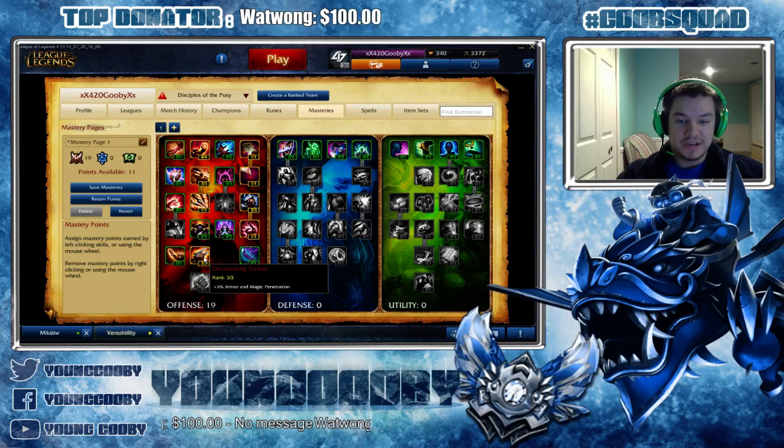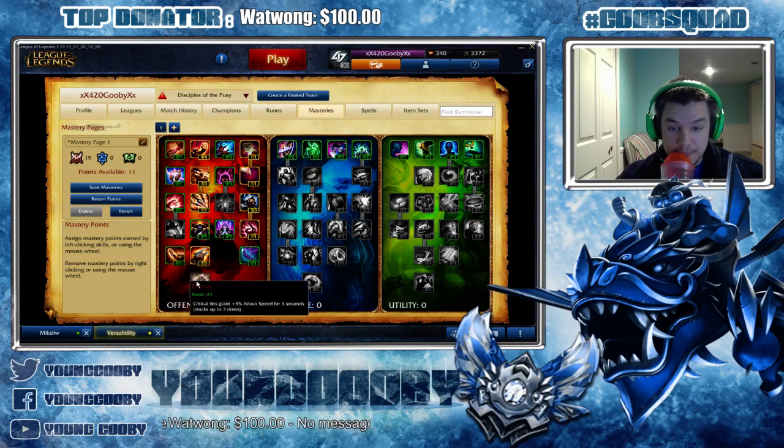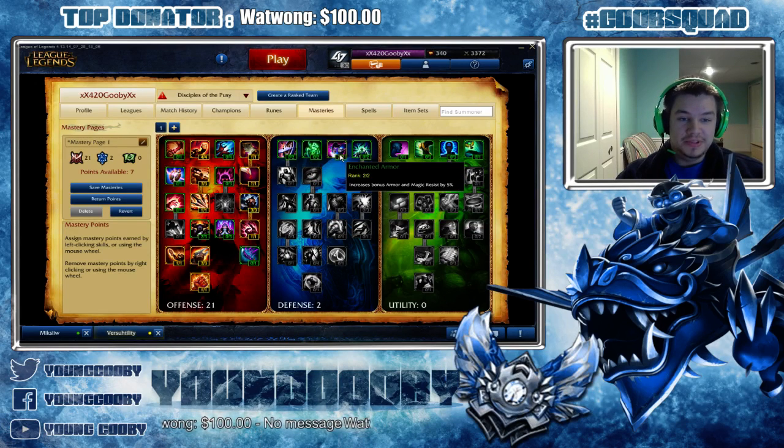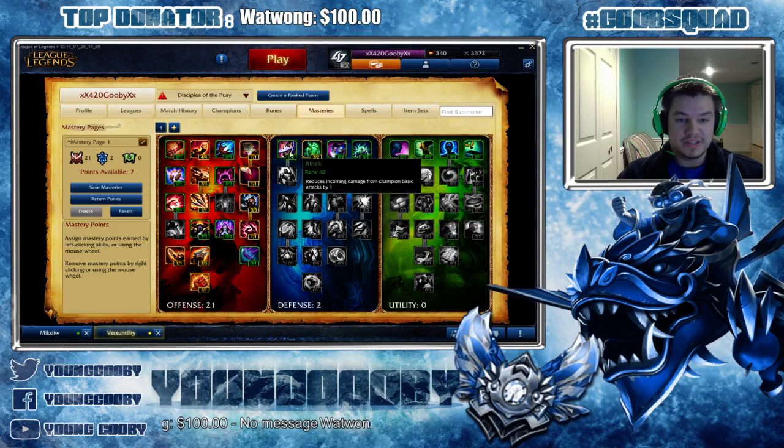Devastating Strikes is just a given — how can you pass up armor and magic penetration? Frenzy — I love Frenzy. I know a lot of people don't like it, but late game when I have Infinity Edge and a crit chance item with attack speed from the mastery, I think it's worth it. And I always pick up Havoc. In the Defense tree, please don't put two points in Enchanted Armor — you're not gonna be building nearly enough armor or magic resist to warrant it. Always Recovery: two health per five adds up between Feast and the lifesteal from Doran's Blade.